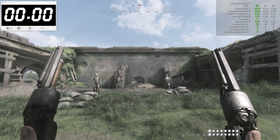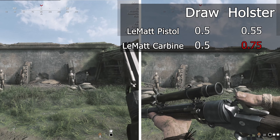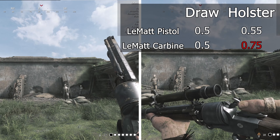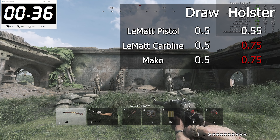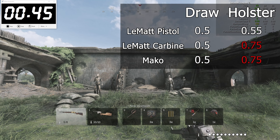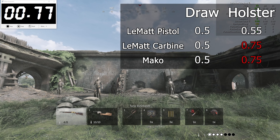Next up we have the Springfield-filled Krag, which draws faster at 40 milliseconds but keeps the same holster speed as the norm. Now we're getting into the weirder part of this list. Remember that the LeMatte Pistols drew and holstered in half a second? Look at the Carbine variants — while they draw just as fast as the regular rifles, they holster in 75 milliseconds. The fact that these and the Mako were introduced in patches 1.15 and 1.16 respectively makes me believe something was done incorrectly around their development time, and it's not a coincidence they act the same.